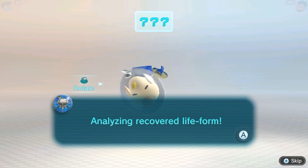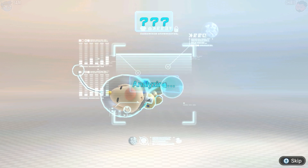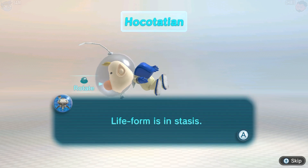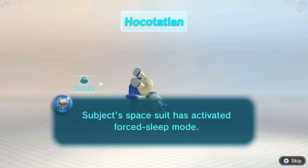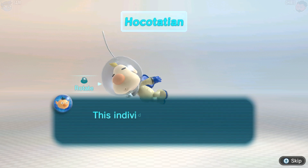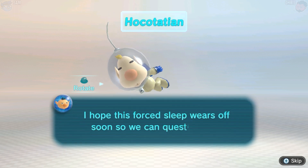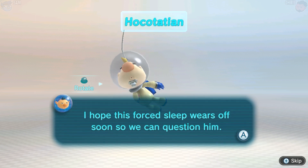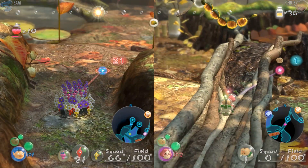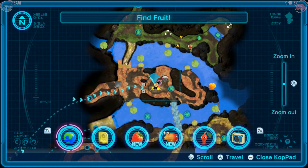Analyzing recovered life form — he's not even breathing. He's super dead. He's doing the plank challenge. Life form is in stasis; subject's spacesuit has activated forced sleep mode. This individual possesses the cosmic drive key — I don't know about that. I hope the forced sleep wears off soon so we can question him. Oh wake up! Did it stop my progress?